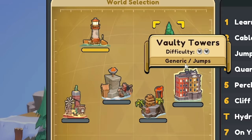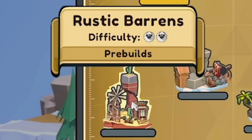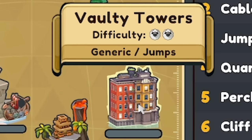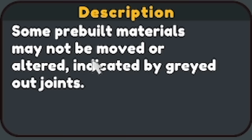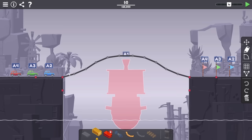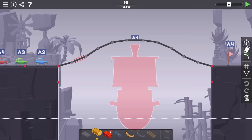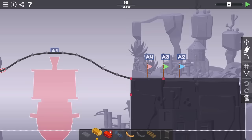Let's get on to the next level and we're going to a new world now. We've got Rustic Barrens pre-builds, Lava Lagoon generic, and Vulti Towers generic with jumps. Let's just do pre-builds and go left to right. Some pre-built materials may not be moved or altered - indicated by grayed out joints. When we try and move these they're locked. So if we press play, oh it does just fall. So basically we need to build a bridge that supports this road and we've got three cars behind - oh it's like the Italian Job, three little minis. They just got to get to the other side.